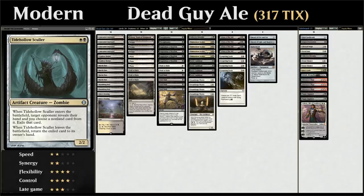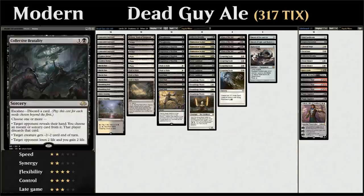We also have the full playset of Tidehollow Sculler to complement the six one-mana hand disruption spells. As a 2/2, when it enters the battlefield the target opponent reveals their hand and we exile a non-land card — but when Sculler leaves the battlefield, we return that exiled card. Importantly, if the opponent tries to kill it in response to the trigger, the leaves-the-battlefield trigger resolves first, meaning we don't return anything since nothing was exiled yet. Then the enters-the-battlefield trigger resolves and we exile a card regardless. Since Sculler is already gone, the opponent never gets it back.